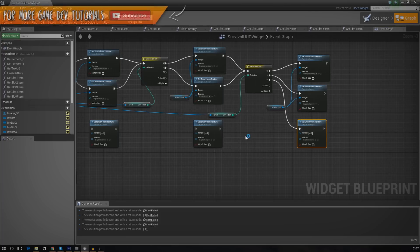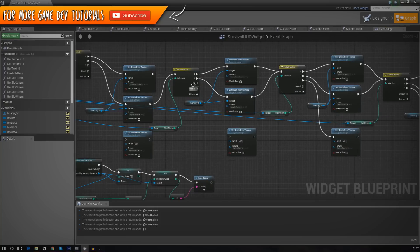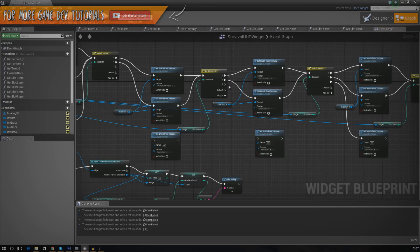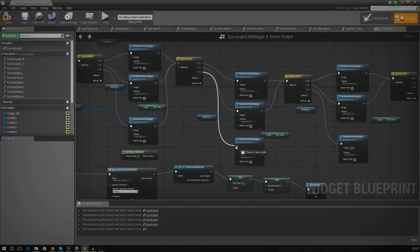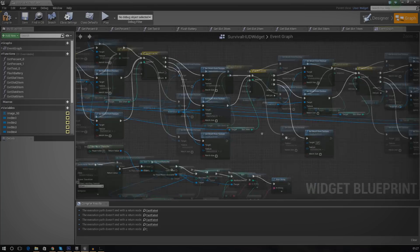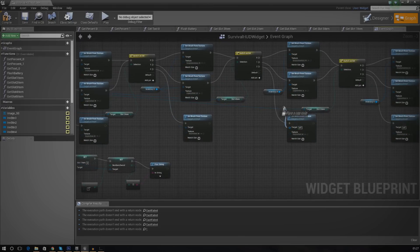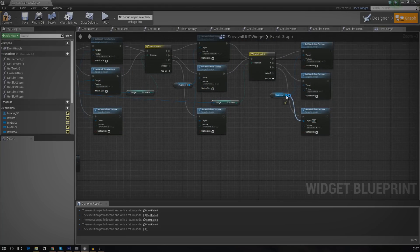Connect the '2' output to each switch on int for slots 2, 3, and 4. Then hook up the targets: Inventory 2, Inventory 3, Inventory 4, and lastly Inventory 5 in the target.